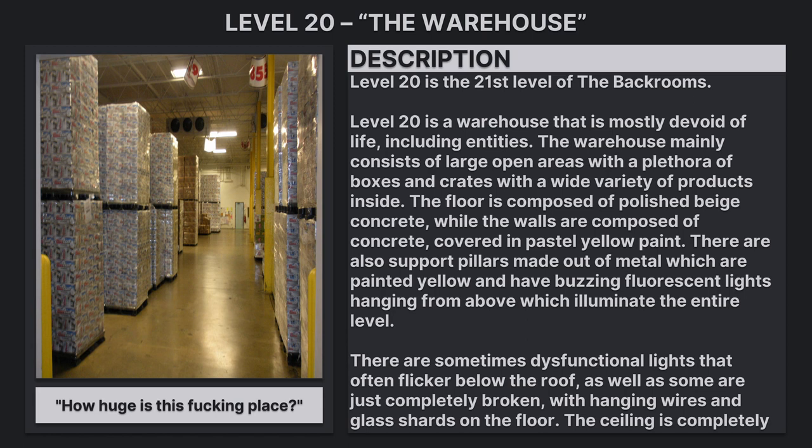The warehouse mainly consists of large open areas with a plethora of boxes and crates with a wide variety of products inside. The floor is composed of polished beige concrete, while the walls are composed of concrete covered in pastel yellow paint. There are also support pillars made out of metal which are painted yellow, and fluorescent lights hanging from above which illuminate the entire level.